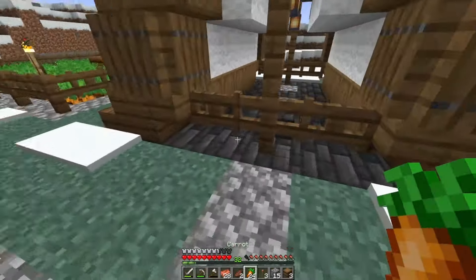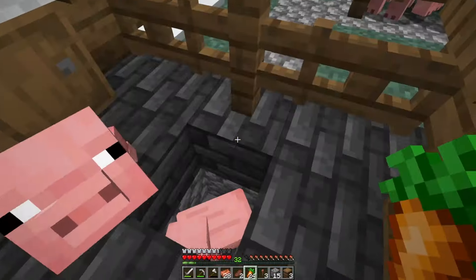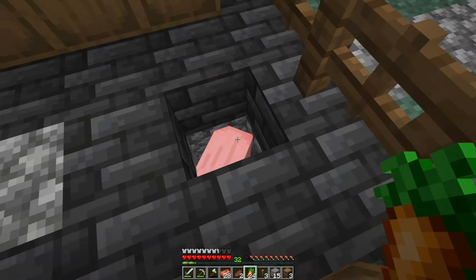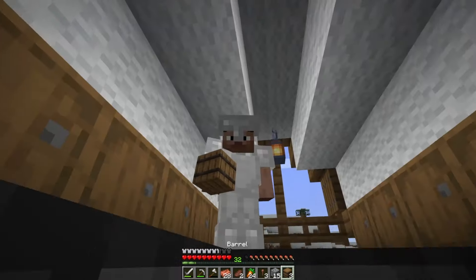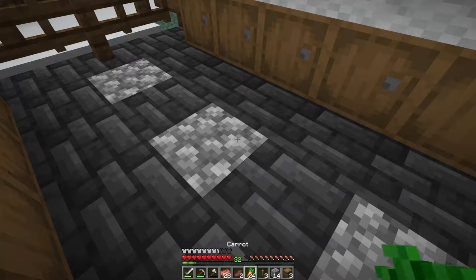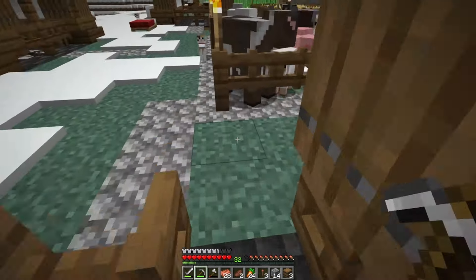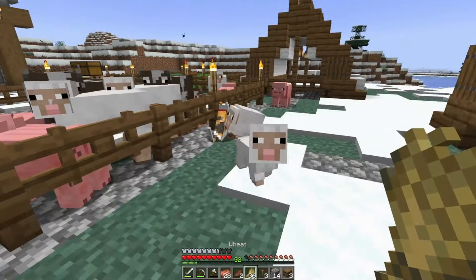Come on little buddy, we got a little home for you right in here — there you go. Now we got two pigs in there, that is absolutely awesome. That's the thing about Minecraft — you've got to be ready to switch up the plan. So we'll cover that up, that's done. In the meantime I'm going to get back to the sheep. We got lucky.